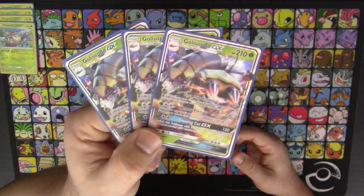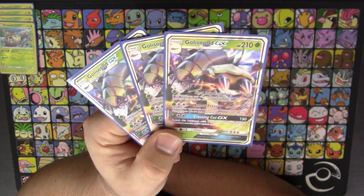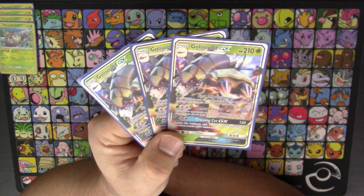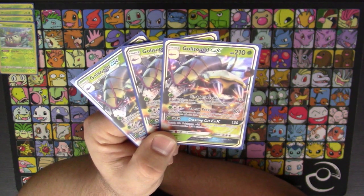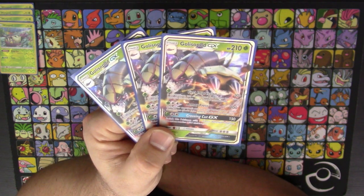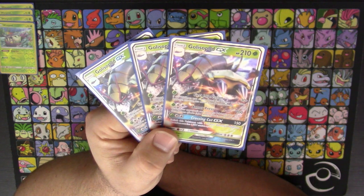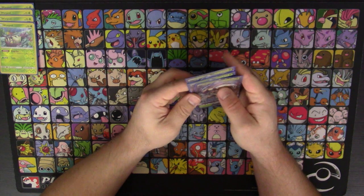We've got three copies of Golisopod GX — your main attacker. First Impression does 30 damage and if it was on the bench and became your active this turn, does 90 more, so 120 damage for a single Grass Energy. It's a big bulky 210 HP Pokemon. Armor Press does 100 damage for a Grass and a Double Colorless, and your opponent does 20 less damage next turn. Its GX attack, Crossing Cut, does 150 for that same Grass and Double Colorless, and you can switch it with one of your benched Pokemon. With a Choice Band, you can knock out anything up to 180 HP with that GX attack.